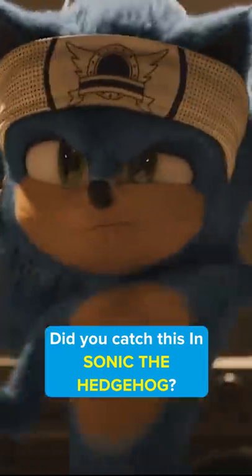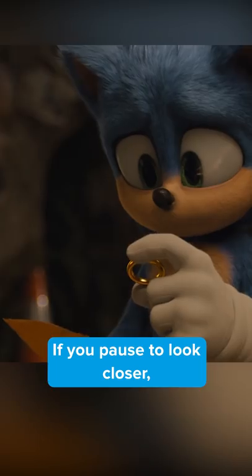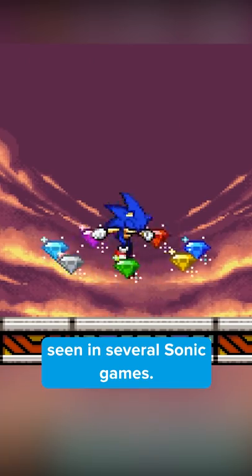Did you catch this in Sonic the Hedgehog? When Sonic looks at his map of all the planets he's been through, there are several easter eggs. If you pause to look closer, his home planet's drawing is the Sega Saturn logo. You can also spot a chaos emerald seen in several Sonic games.